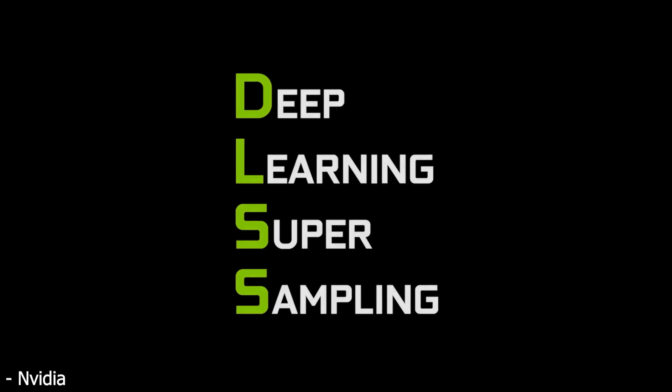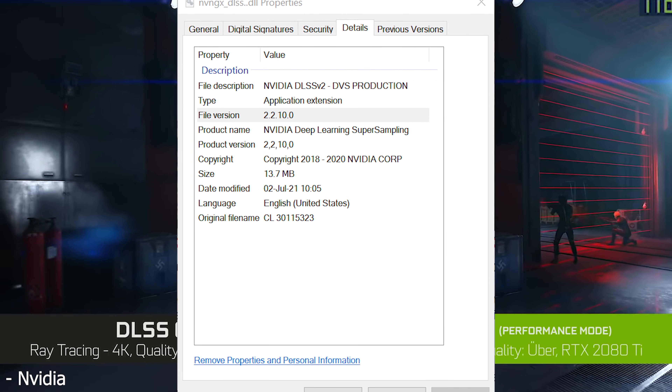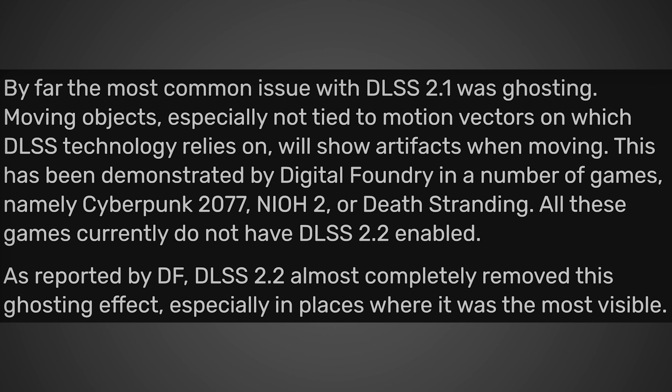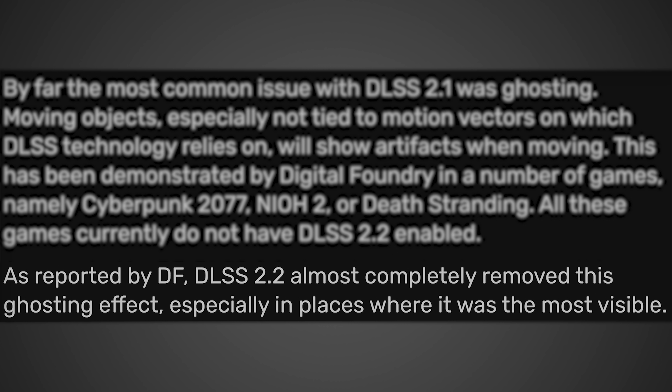First, let's talk about that big Nvidia update. There are actually two big updates coming to all RTX owners in the form of DLSS updates. The first is DLSS 2.2, which is going to resolve a lot of issues people currently complain about with DLSS 2.1. According to videocards.com, the most common issue with DLSS 2.1 was ghosting — moving objects not tied to motion vectors show artifacts when moving, as demonstrated by Digital Foundry in games like Cyberpunk 2077, Nioh 2, and Death Stranding. DLSS 2.2 almost completely removes this ghosting effect, especially in the most visible areas.